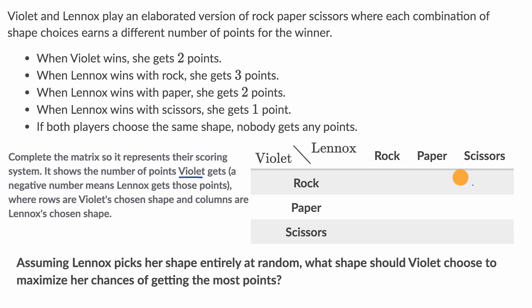Here we have the matrix. Let's work through it together. This matrix shows how many points Violet gets, and if Lennox gets points, it's a negative for Violet. If Violet chooses rock and Lennox chooses rock, both players chose the same shape, so nobody gets any points — that entry is zero.